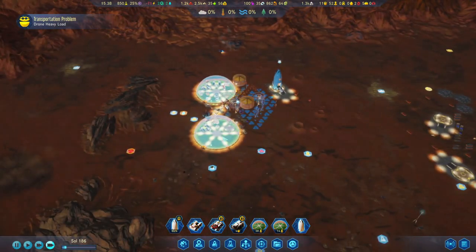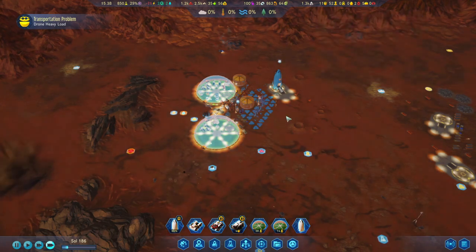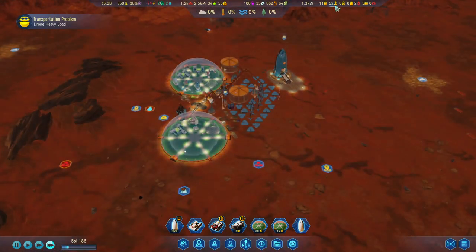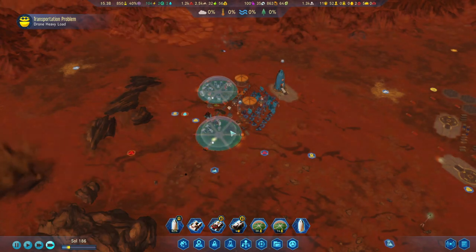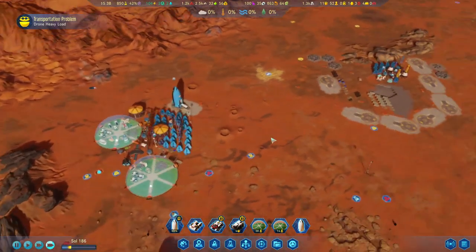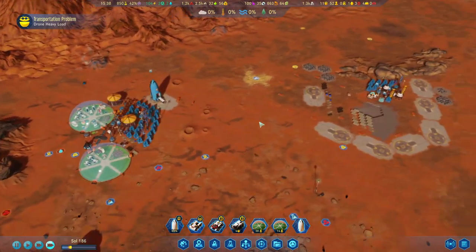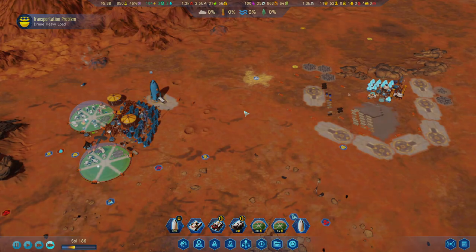Let's do a quick overview of what we've done so far: we've built the second dome, our population is exploding — may have to limit this very soon. We don't want to expand too fast. We've got a rocket going back to Earth and we're going to use the 5 billion — things are looking good. Let's finish the episode here with all this beautiful, happy progress that we have. Hopefully see you again in the next one — thanks very much for watching, see you soon.